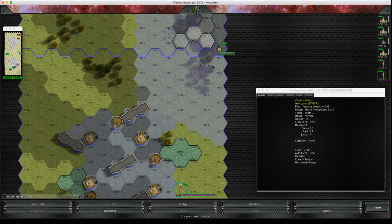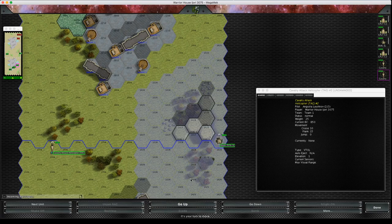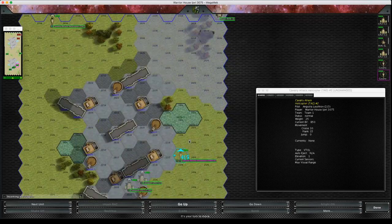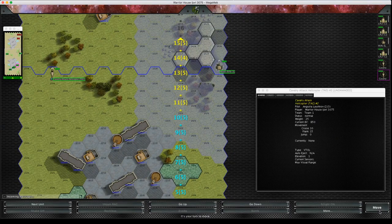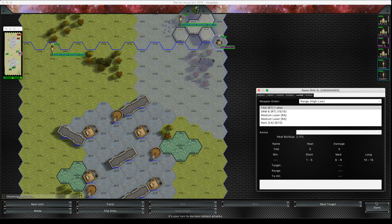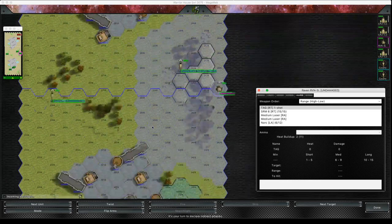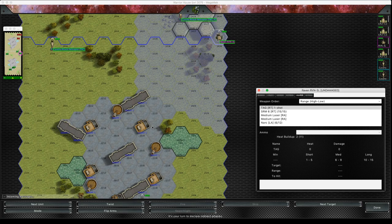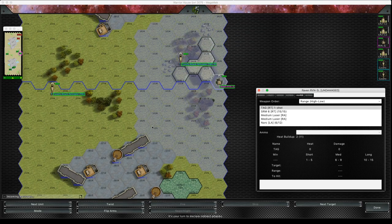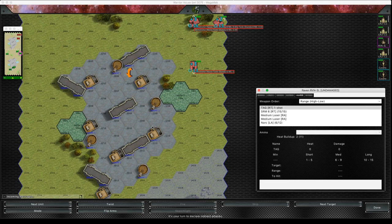Nothing's going to land this turn — I'll explain why in a second. My second cavalry is in the air; I can see all of the enemy now. The Arrow 4s aren't going to land this turn — they've got a flight time like all artillery pieces. For one map which is 17 hexes, the flight time is zero — if you shoot anything within 17 hexes it's going to land on the same turn you fire it. If it's between one and seven map sheets it's going to take one turn, and then it goes on from there.